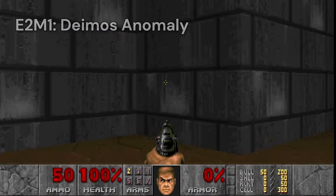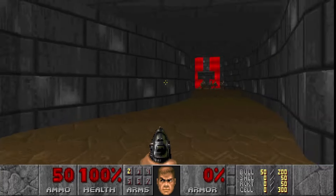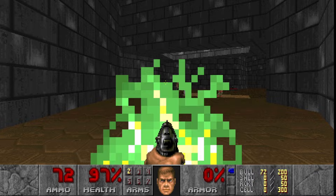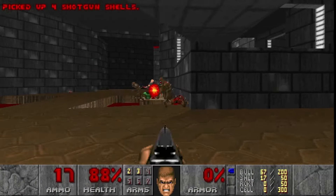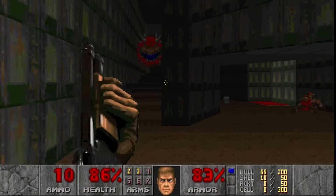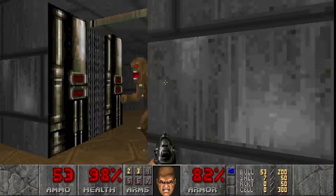Starting up Level 1, Deimos Anomaly — immediately we can see things are different. The outside looks hellish, and the interior walls have these stone bricks instead of the Phobos base design we saw throughout the first episode. Walking through this upside down cross, we take some health damage, and there are now teleporters connecting different parts of the level. After hitting a switch, a new monster is revealed — the Cacodemon. These floating meatballs are probably the most iconic enemy from the original Doom: big, menacing, shooting red-blue fireballs. They take a lot of punishment to kill. After getting jump-scared by an imp, I finally make it to the level exit.